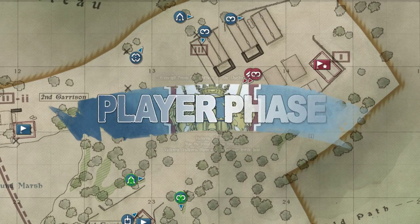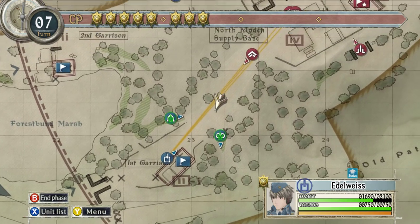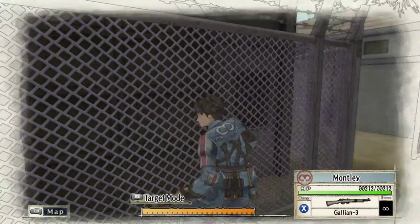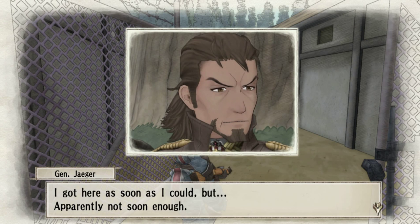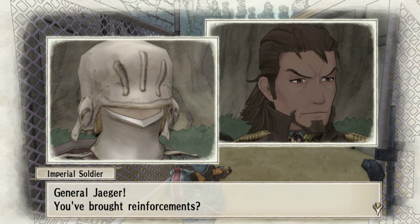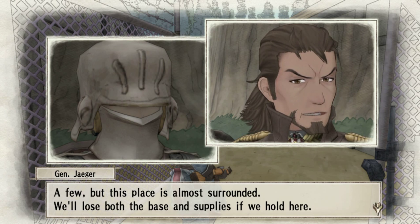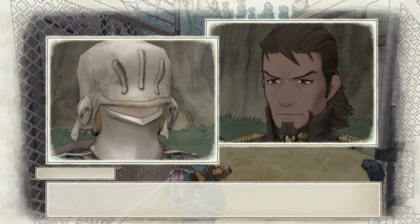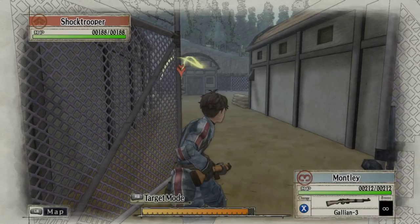Brave one. I wonder if we can get both of those with a grenade — that's a Shock Trooper and Scout. Are they not looking? I got here as soon as I could, but apparently not soon enough. General Jaeger, you've brought reinforcements? A few, but this place is almost surrounded. We'll lose both the base and supplies if we hold here. Listen, I want you all to pack up what you can and get ready to evacuate. What will you do, General? Buy you boys some time — just leave the enemy to me.